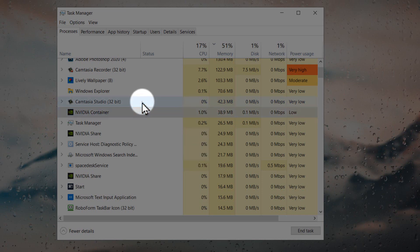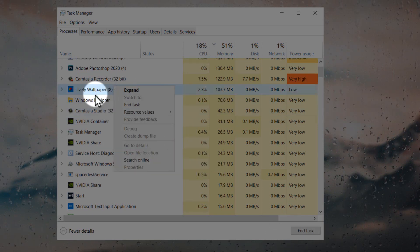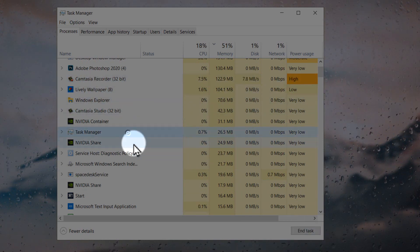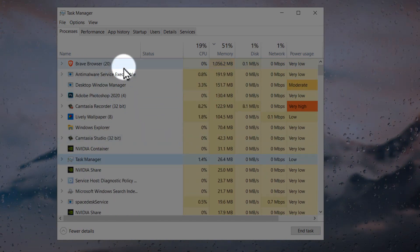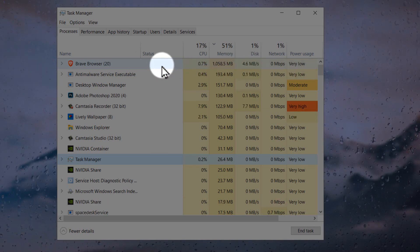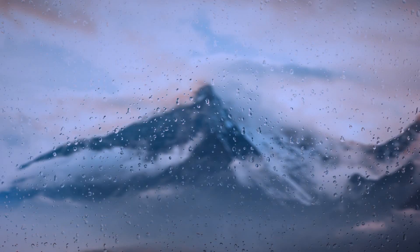Select the apps you want to close, right-click, and choose End Task. It's very important to end a lot of these tasks. For example, right now Brave browser is taking up a lot of network bandwidth, so I would exit Brave or whatever browser you're using — end that task. That's very important.